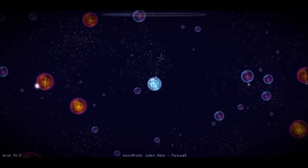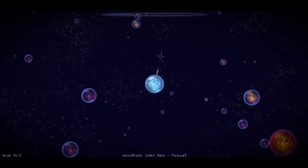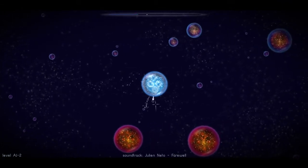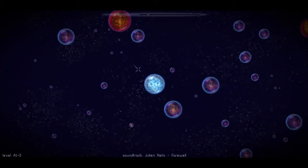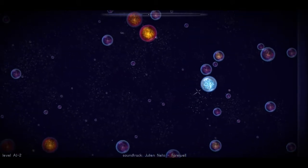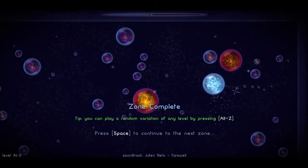Yeah, so I'm not going to be doing a let's play of this, I'm just going to be showing you guys this game, maybe some other parts of the Humble Indie Bundle as well. Eat everything. Zone complete - tip: you can play a random variation by pressing Alt+Z.